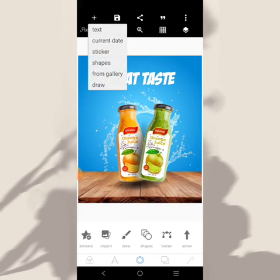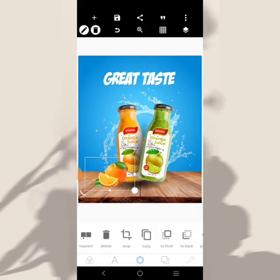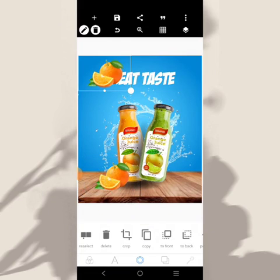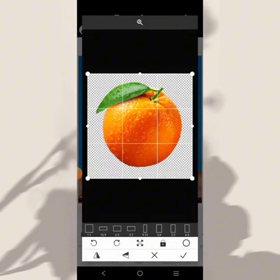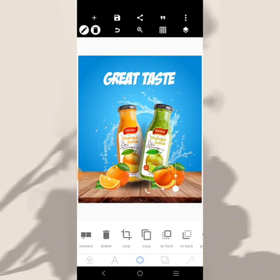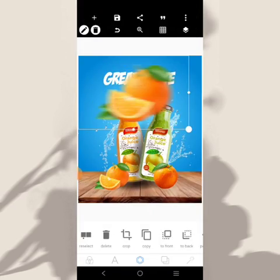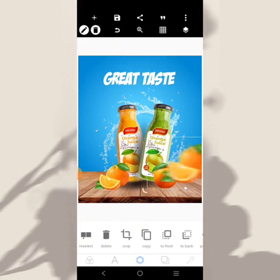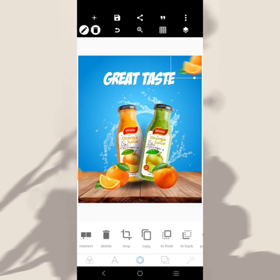Let's bring in some oranges like this. I'll put it there. Let's bring in more — this one is a full orange, let's put it there. Then let's bring in this guy. We can put it maybe here, and we may have to reduce it like this. Copy it and see if we can also put it here too.